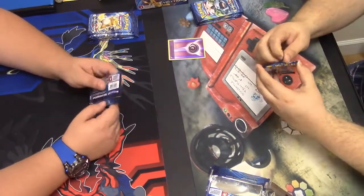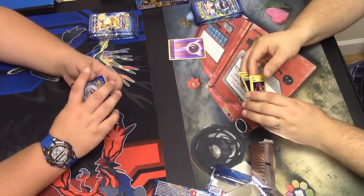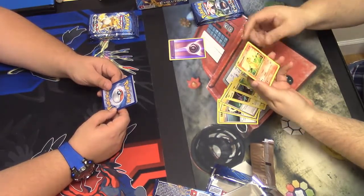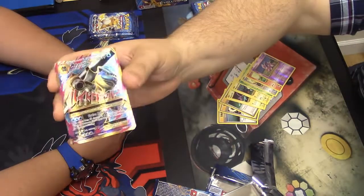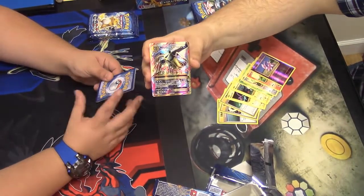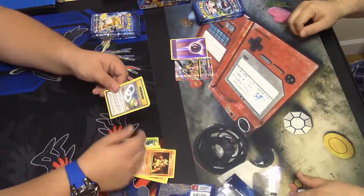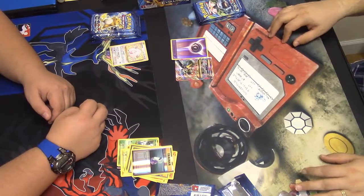Another Mega Blastoise pack. Starting with a Potion, a Venusaur Spirit Link, Full Heal, Voltorb, Magnemite, Caterpie, Rattata, Charmander, Reverse Nidoran Male — and a Full Art Blastoise! Beautiful. Tom's getting his mind blown. It was in a Blastoise pack too. I've got Weedle, Machop, Pikachu, Magnemite, Ponyta, Magmar, Slowbro Spirit Link, Brock's Grit, Reverse Potion, and Chansey — for two points.